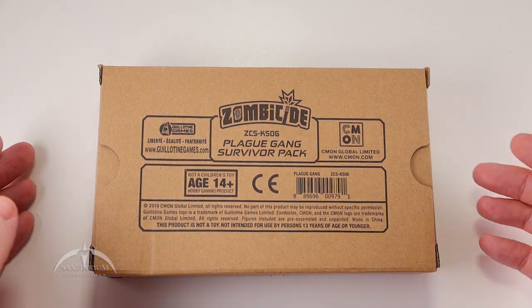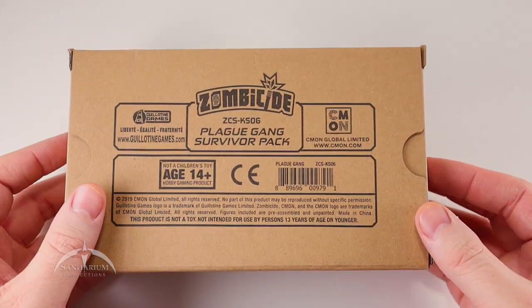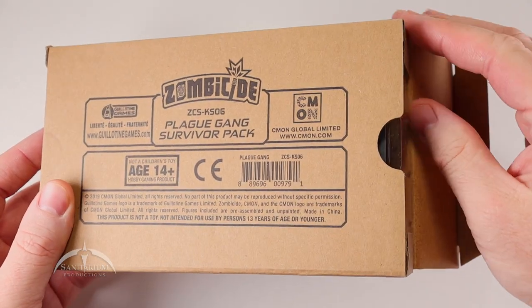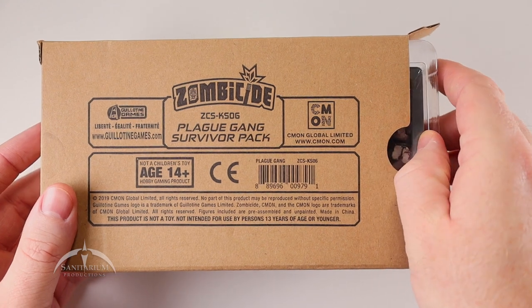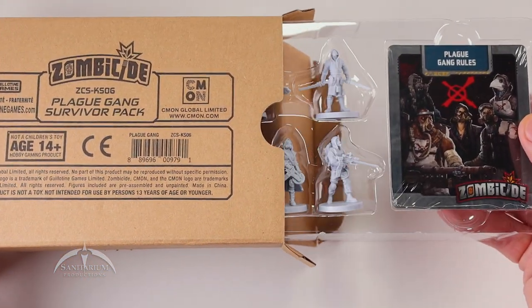It's a standard brown shipper box — nothing special to write home about. Simple slide out the side here. No tape or anything like that to worry about. As far as it being sealed, you don't really have to worry about that except for the cards.